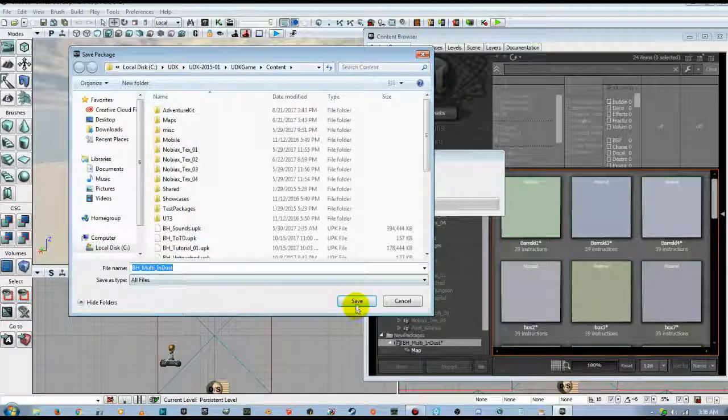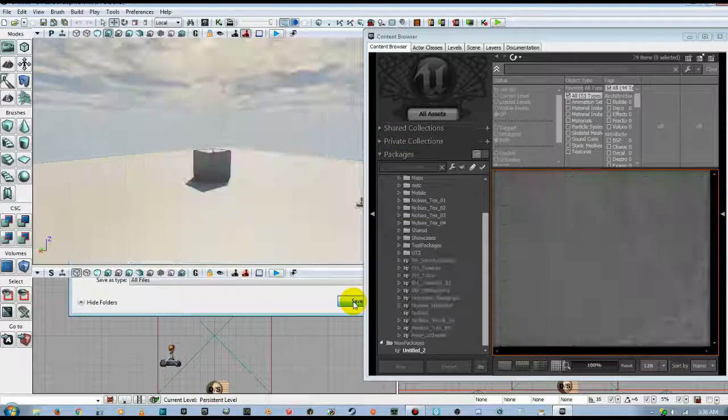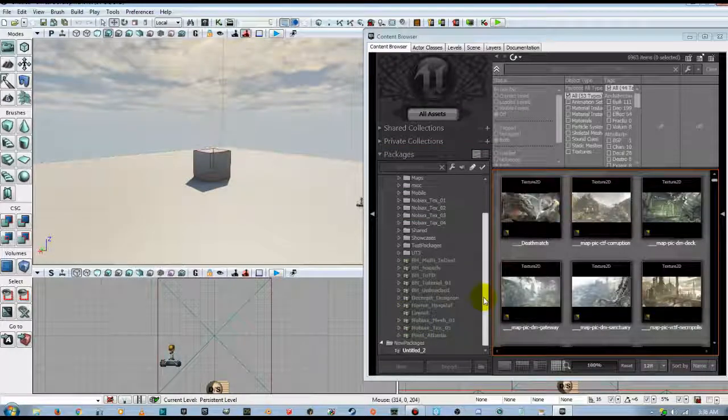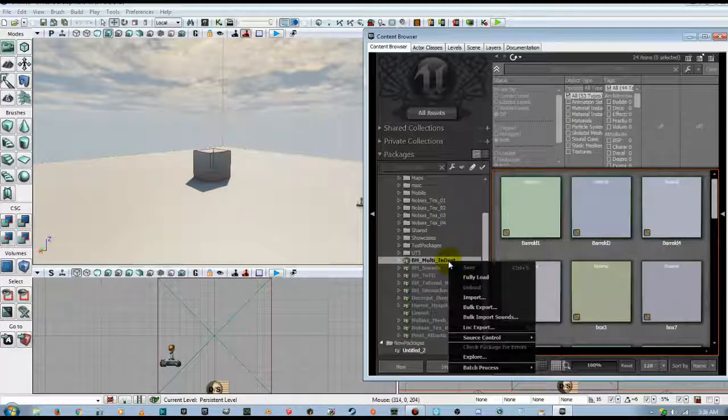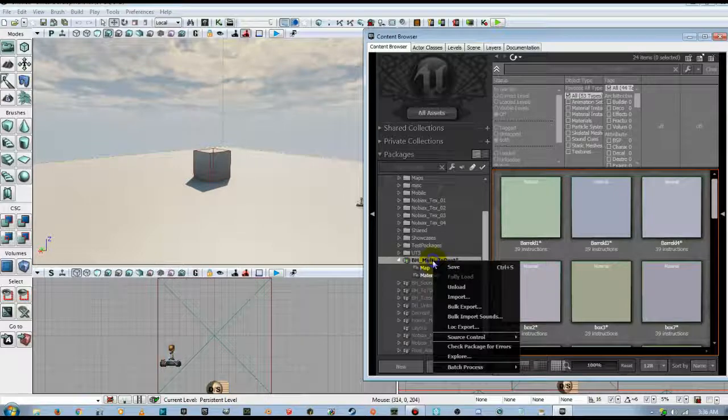I have already gone through and done this in its entirety one time, then scrapped all the work so we could start from scratch. I did it all the way through once to make sure I knew what I was doing, because I hate watching people screw up things in the middle of a tutorial. Run through it one time off-camera to make sure you know what you're doing so you don't make those mistakes. Now we're going to fully load this and save it again.